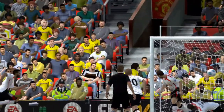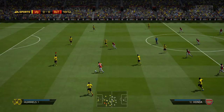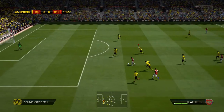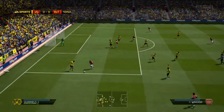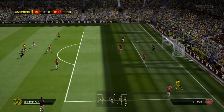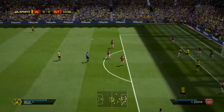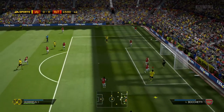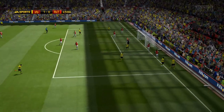He's got fantastic stand tackling at 94, fantastic slide tackling at 86, and on top of that his interceptions are 94. He's a really good centre back to have. I love his normal card and I absolutely love this card also. I paid 140,000 and he's come down already to about 120,000, and for me I think that's an absolute bargain.